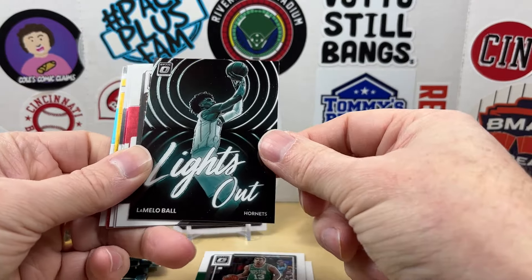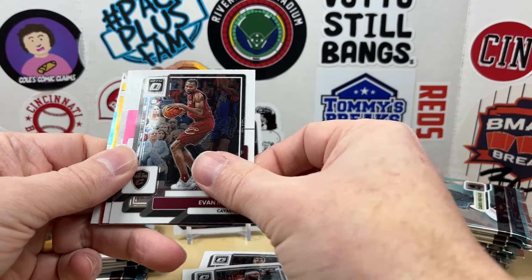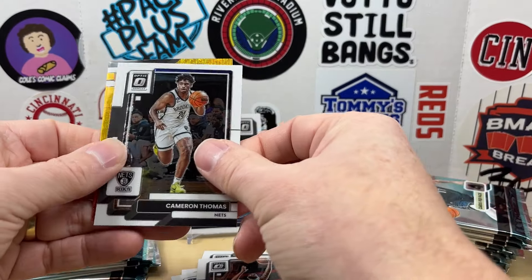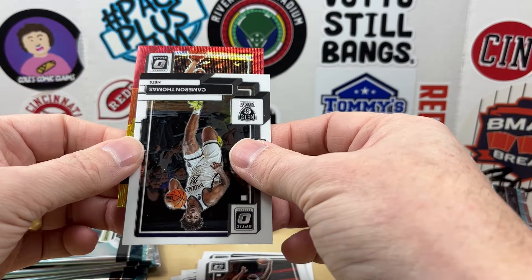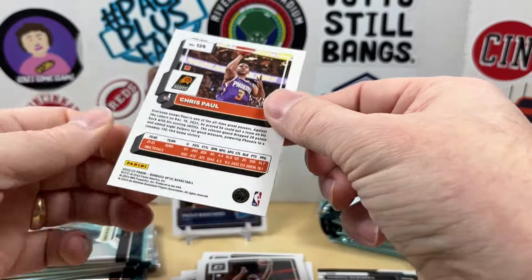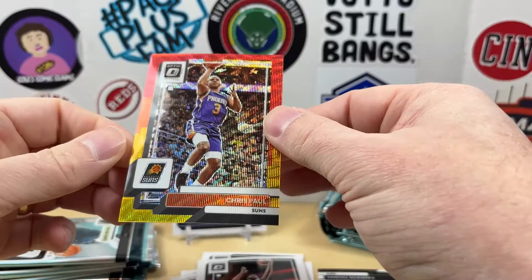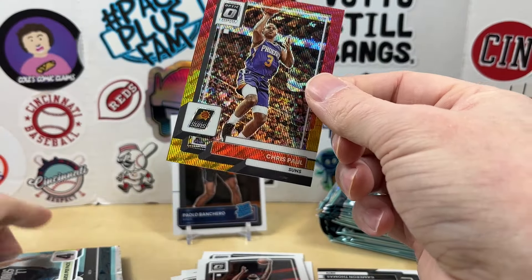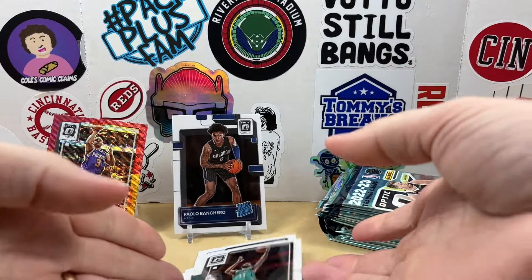There's a Lights Out LaMelo. Marcus Morris, Evan Mobley, Cam Thomas — pull from the back here — Cody Martin, and our gold card is going to be from the Suns. It's a Chris Paul — is this going to be numbered? It is! Numbered 52 out of 99. So it might be a red and yellow, which is pretty typical for a T-Mall box parallel.